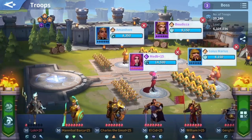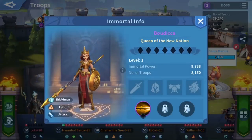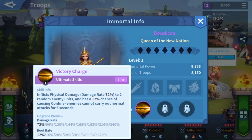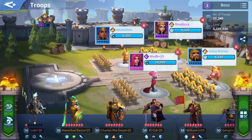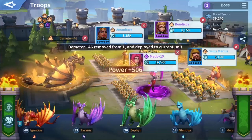Marius's skill is a defense skill that places a shield on the front row. Bodica's skill attacks the first character on the leading row. Amini, positioned behind, will provide healing. Medib deals massive damage. So the first row is protected and also healed by Amini.